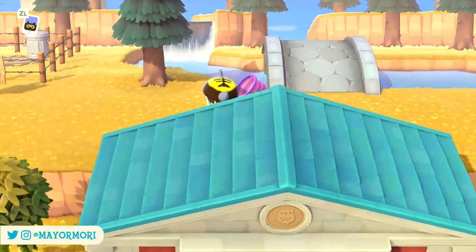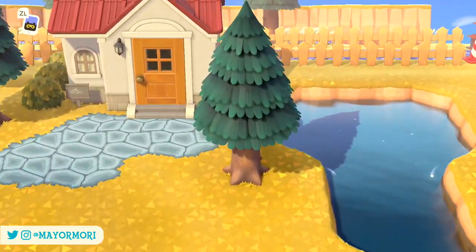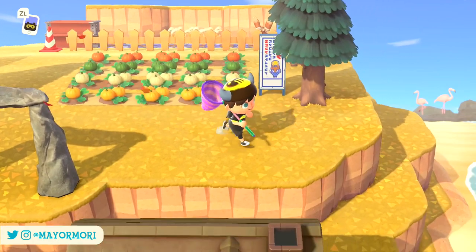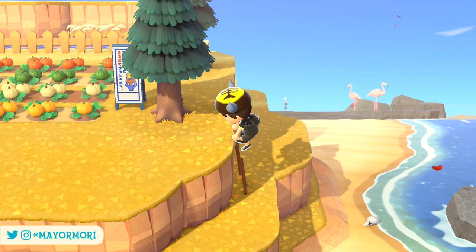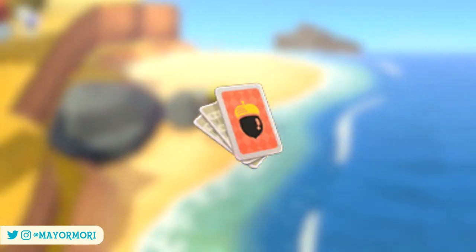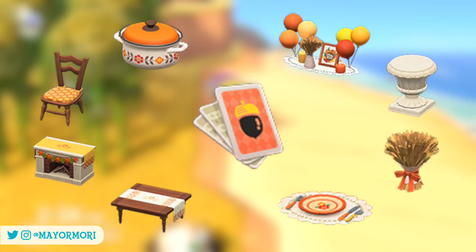Each dish also has a secret ingredient that helps enhance the dish after it's cooked and gives it that extra sparkle. If you find the secret ingredient for the first three dishes, Franklin will reward you with a random Turkey Day item for each from the remaining eight items. But if you manage to find the final secret ingredient for the fourth dish you'll earn a bonus item — the Turkey Day set DIY recipe pack, which will teach you eight Turkey Day recipes for all of the craftable items. You can consider it a kind of grand prize for taking part, which is really awesome.